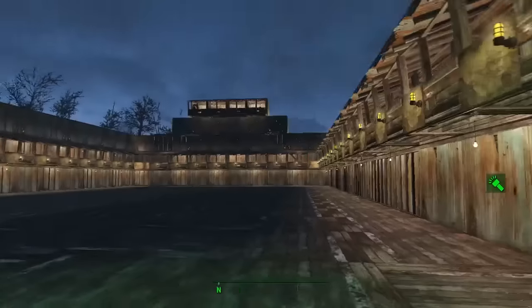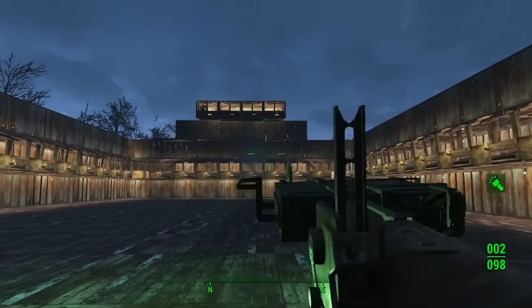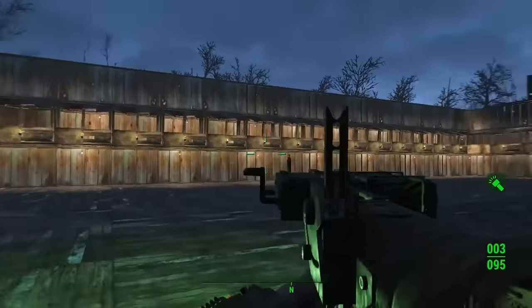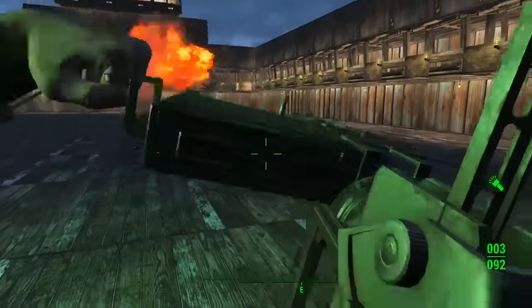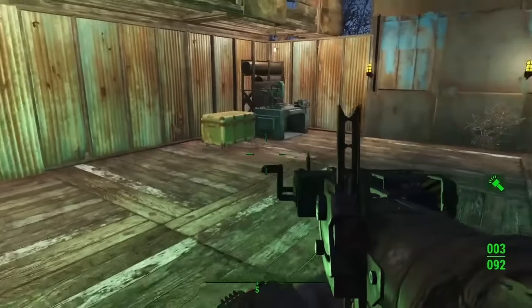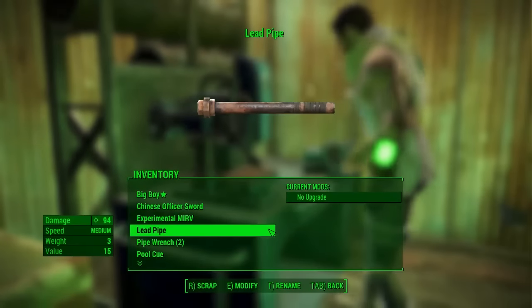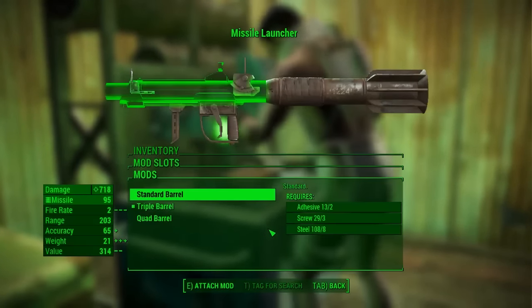The standard barrel fires one rocket at a time before needing to reload, but as you can see with the triple barrel it puts a nice attachment on it which allows you to fire three rockets at once pretty smoothly. Instead of just one missile and then having to reload, you can get three down, which could really make a difference against a lot of enemies.